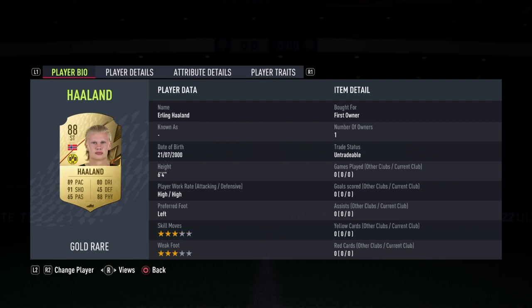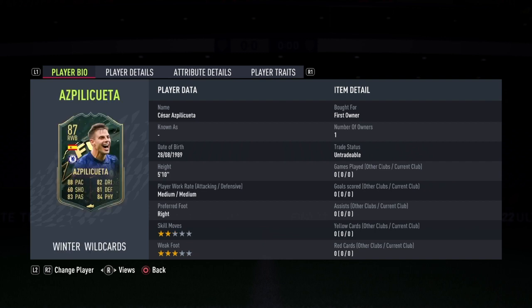Yep, these are dupes. Number 8 — 88 Holland — is another duplicate. Come on, give me something. Here we go, number 7. We get one of the brand new winter wild cards as well — Quetta! That's an 87, but I think they put the promo cards at the end. Still really good though.